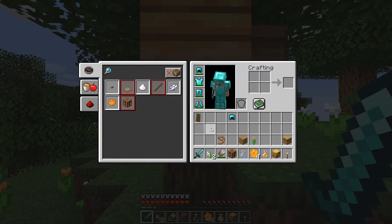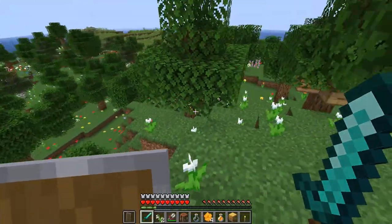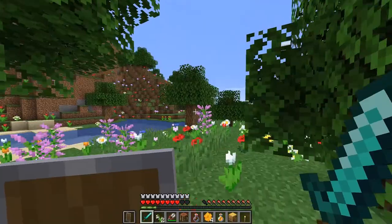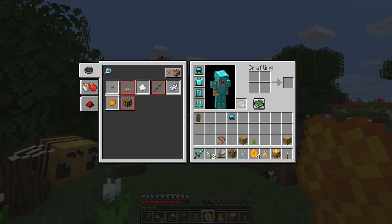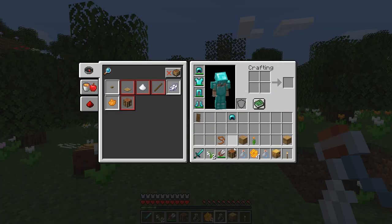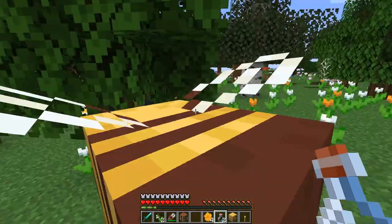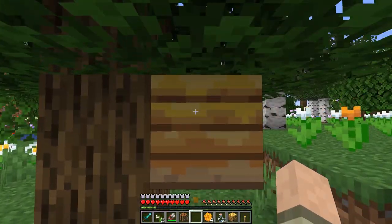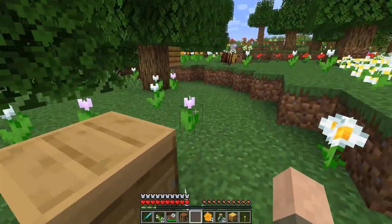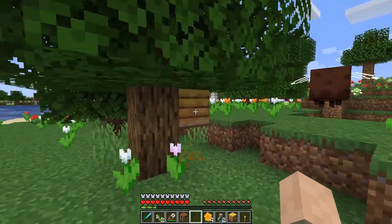Apparently you're going to have to make a choice whether you want honeycomb or honey bottles when you harvest from a full hive. Let's go find another nest. Now, you can eat honeycomb, but obviously you can drink the honey bottles. Apparently it returns about three hunger points, but there's no other special effect at least not yet anyway. And apparently the honey does not stack, at least not yet. You can't get inside and play around with anything - same with the beehive. This is clearly still a work in progress. There's no way to open it up and look inside.